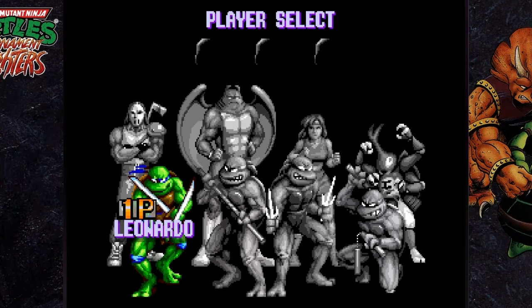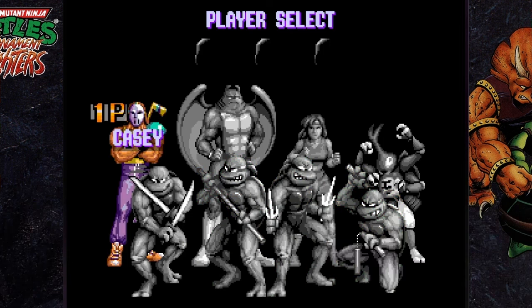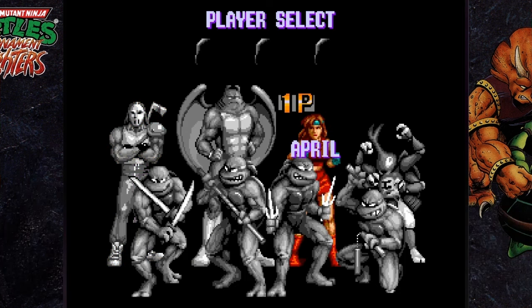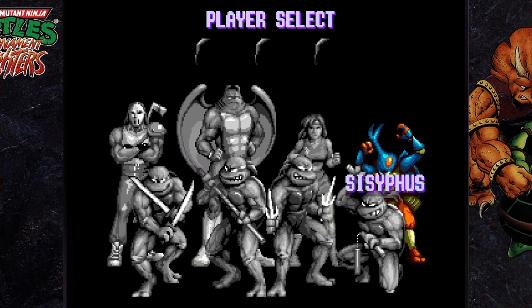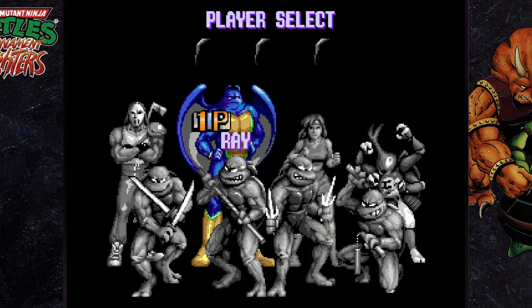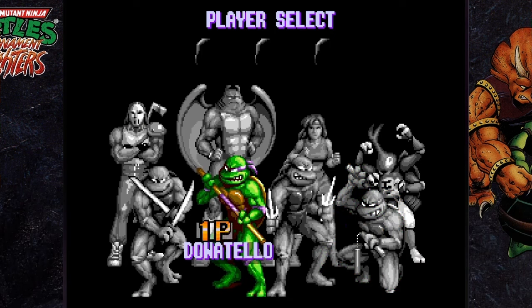Practice mode — let's see what this is all about. Right off the bat I'm only seeing eight characters here, which is surprising. Although there are three heads just in the background — that's because I turned on play-as-bosses. Something cool to note: in this game you can actually play as Casey Jones and April, and whoever these two guys are — Sisyphus, and Ray. I won't get into playing as the bosses just yet; we'll check out the turtles first.